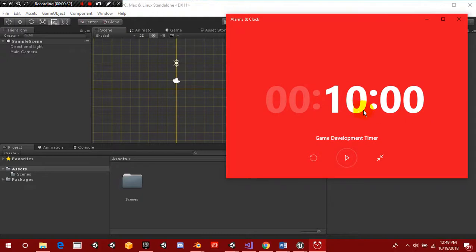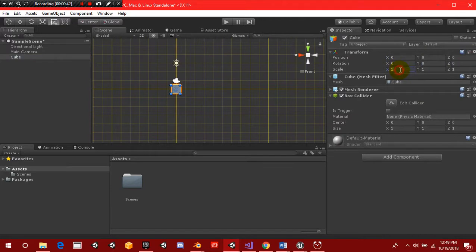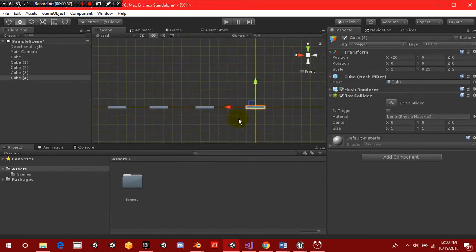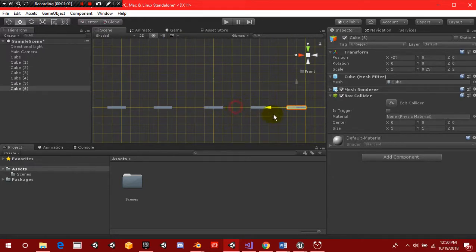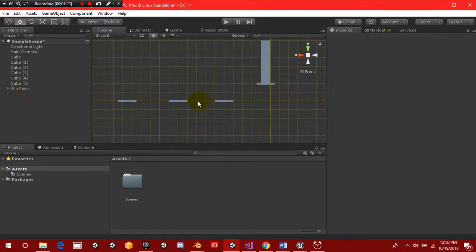Alright, so without further ado, we now have a 10-minute timer right here and we're going to get started. The first thing I'm going to do is create a cube, reset the position, change X to 2, Y to 0.25, and Z to 2. Now we're going to copy this cube and drag it sideways, doing the same thing over and over until we're satisfied with our level size. We also need to set up a win point — we'll rename that cube as 'win point'.